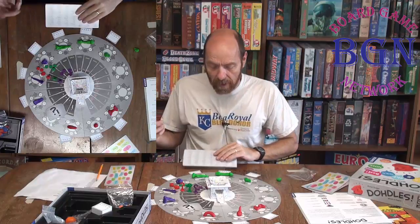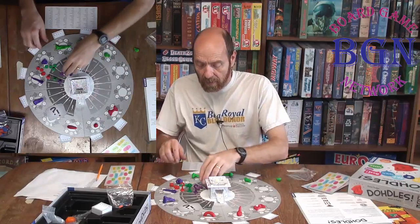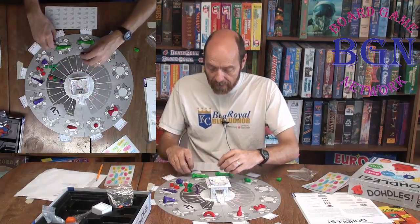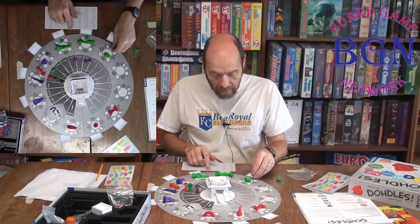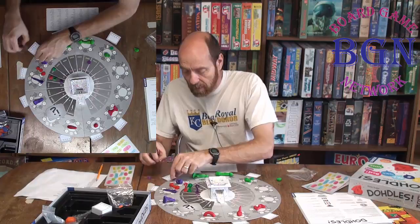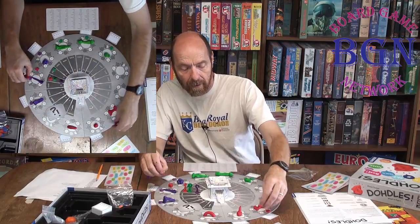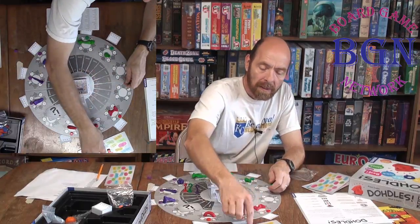Whoever is the first player will pick an object. All players start their question markers on the space with the arrow. So your green tokens start in this space here, the purple ones would start here, and the red ones over here. You're only going to have two tokens if you only have two objects. Each person takes their cube and sets it on their board — it has to be on the board, no holding it in your hand.